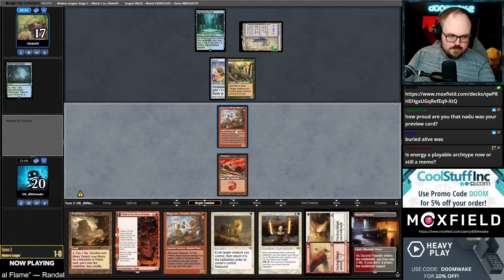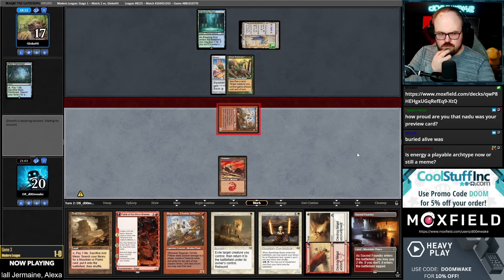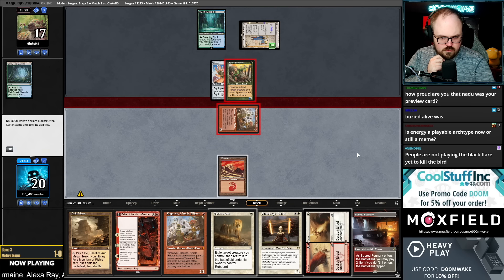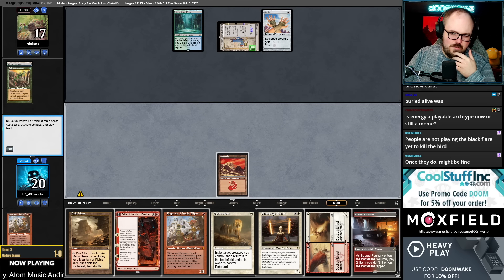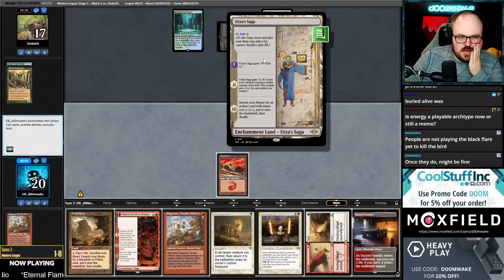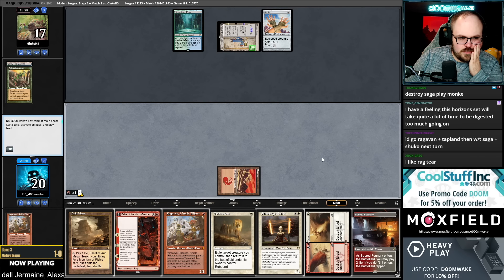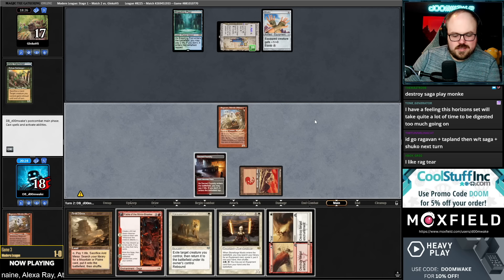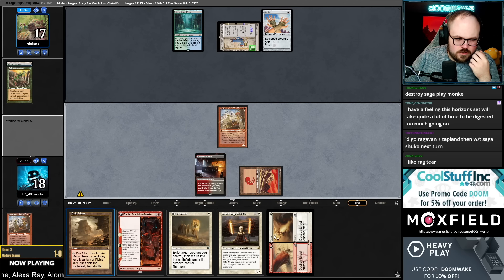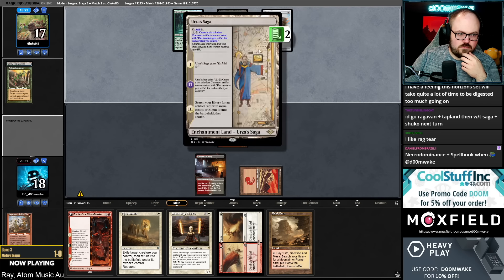I hope they trade for the monkey — I think they will not block though. Energy is good; the energy decks that spikes have been playing are very good. I want to be greedy, but if I Wear/Tear the Saga, they still have a Shuko in play, which is bad for me. I think Ragavan tapping a land is good. I'll shock to hold up Ephemerate in case that matters, and I want to get full value out of the Wear/Tear to make sure they don't have Shuko access.